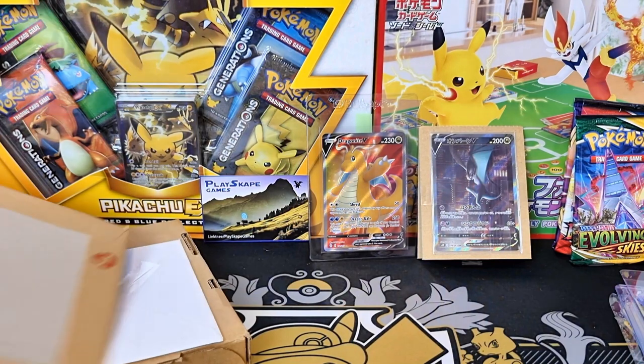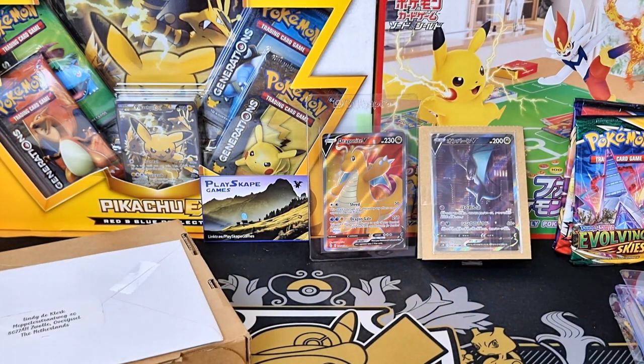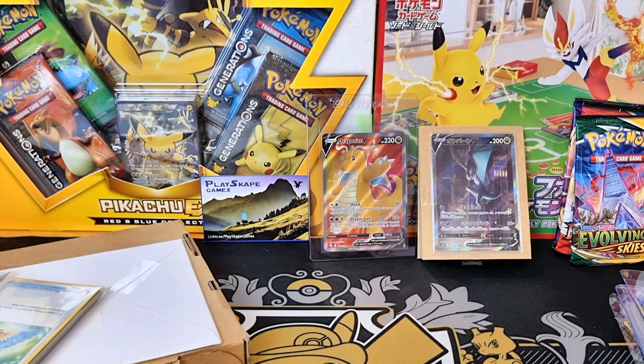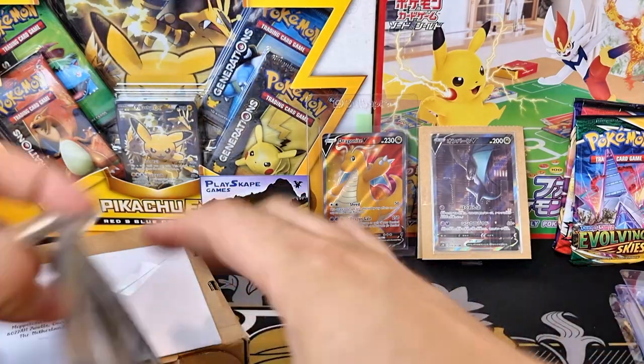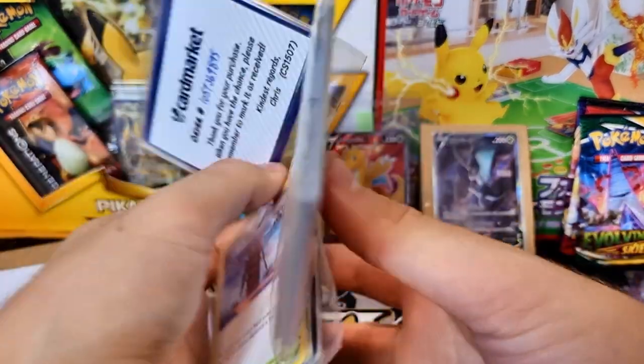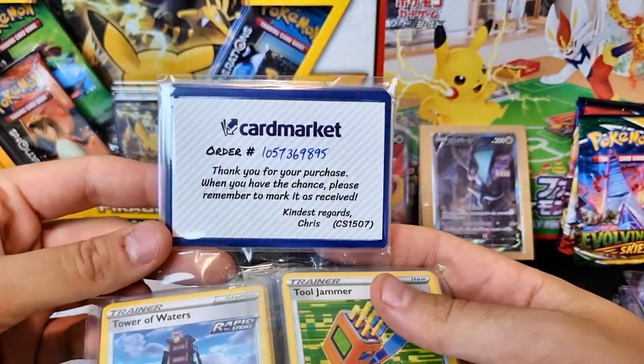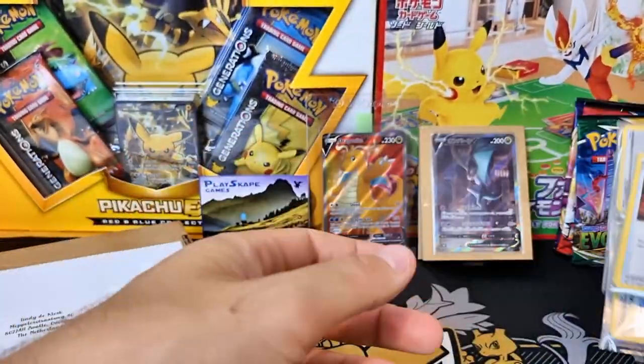Beautiful tag team - the Noivern V. So more eBay purchases, just random things picking up with eBay, trainer cards. The real nice stuff is in the Japanese mail day later, and some of the single other things I haven't gotten out yet. So I think it's just that this will be a bunch of trainer cards - thank you so much to the lovely Card Market Chris for that.